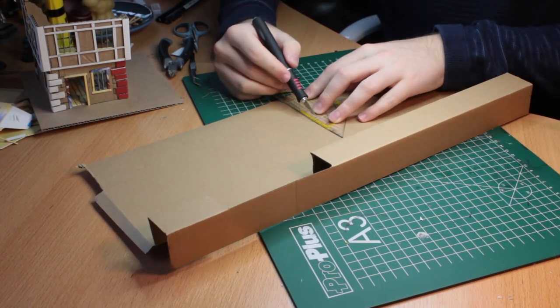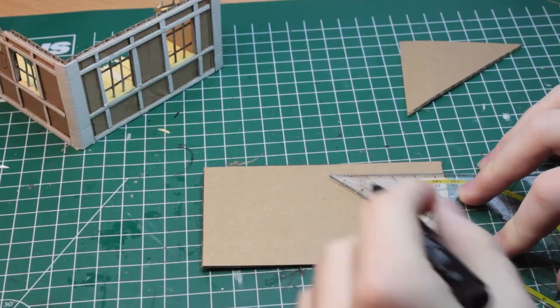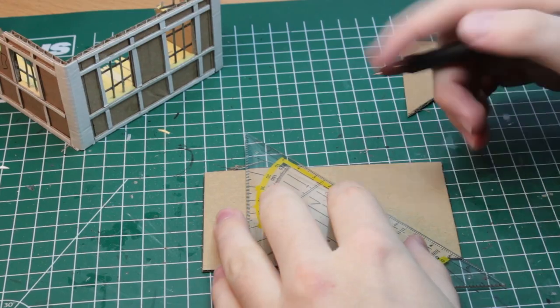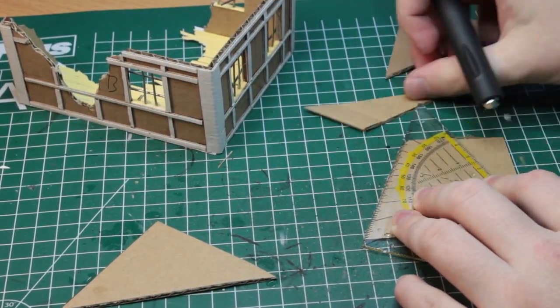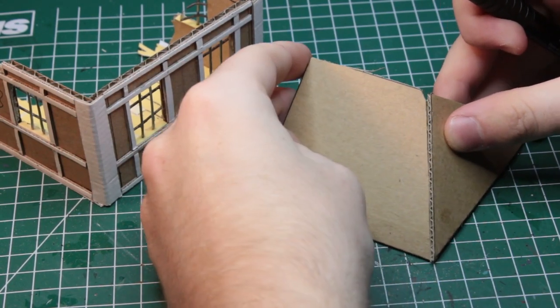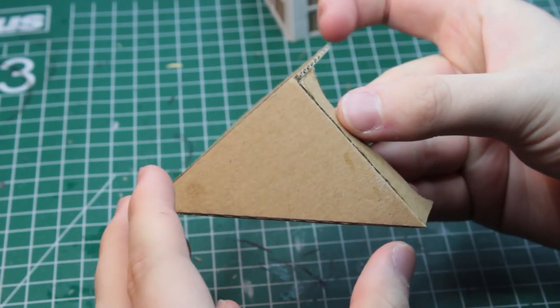Now we come to the roof, and honestly, I have no real guide for you here. I am pretty bad at maths, and Pythagoras was never my buddy, so I put the roof together going with the trial and error method, which, in all honesty, worked quite a lot smoother than you might think. Just make sure that the roof fits on the walls and you should be good to go.